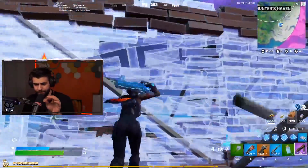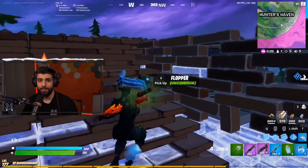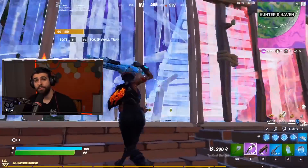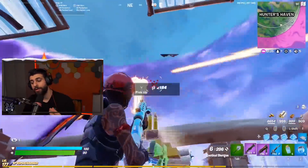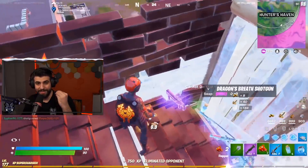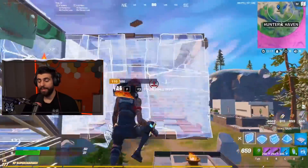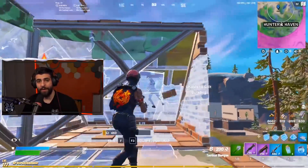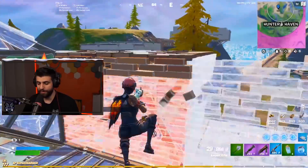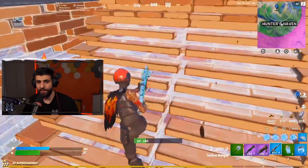On top of that, usually Epic allows you to stack speed boosts, and this is not a hot pepper speed boost. So you most likely will be able to combine a hot pepper plus this SMG plus hop rocks and get some insane movement speed with this new exotic weapon — which will probably have the highest fire rate in the game and do some considerable damage. I'm excited to try it out. It looks like it's going to be coming to the game sometime very soon.